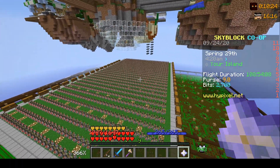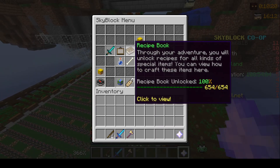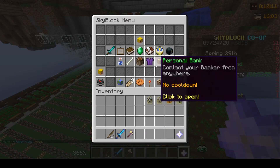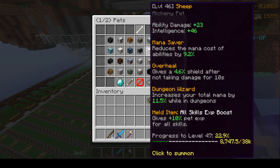There are over 900 brewing stands here and I'm trying to get Alchemy 50 in one go. My alchemy is only level 21 right now, so hopefully this will get me high enough. I'll be leveling up the three alchemy pets along the way — the parrot, the jellyfish, and the sheep pet.